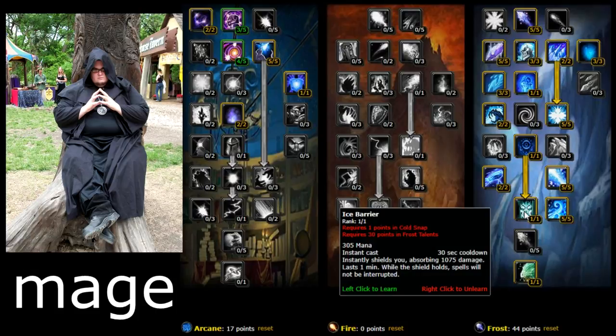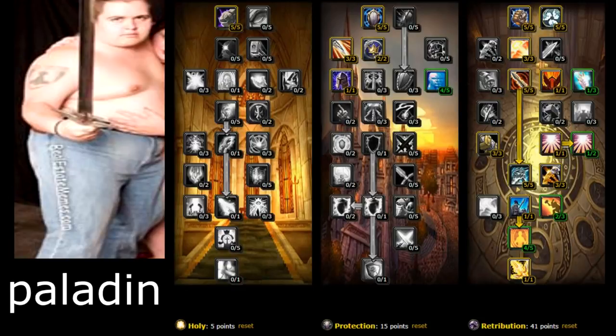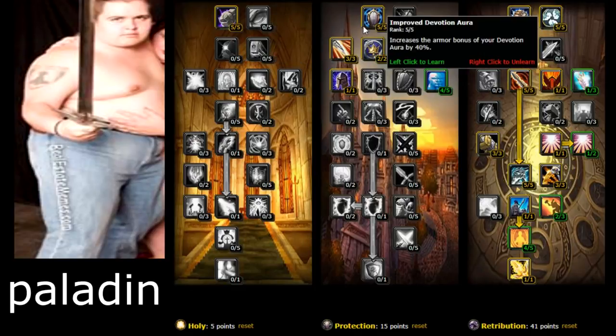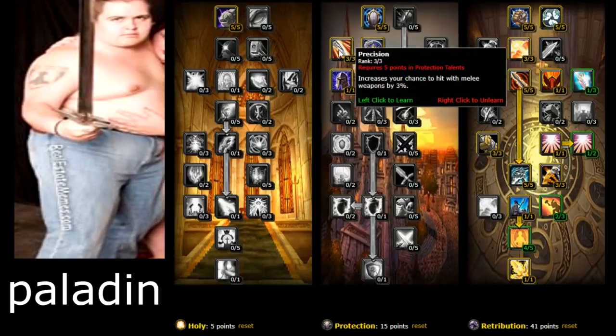For Paladin, straight off the bat when you hit level 10, go into Holy to grab Divine Strength — increases your total Strength by 10%, a really good talent to have. Then go into Protection to get Precision, which increases your chance to hit with melee weapons by 3%.